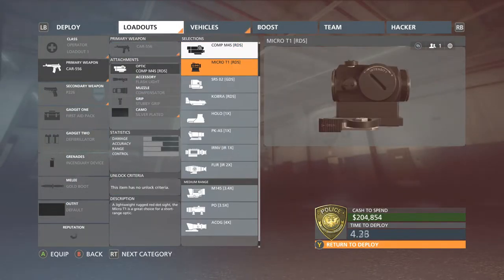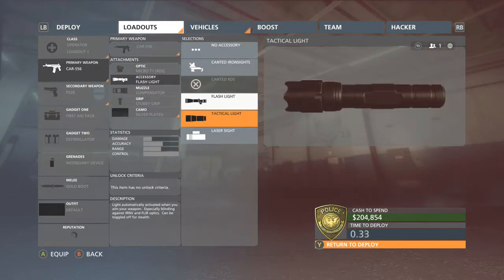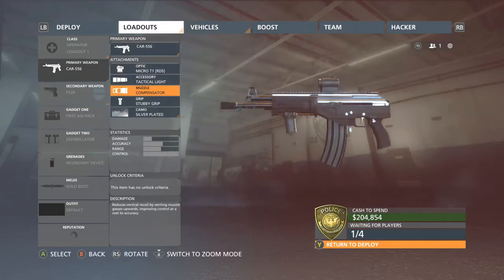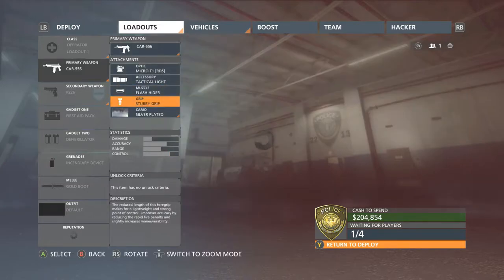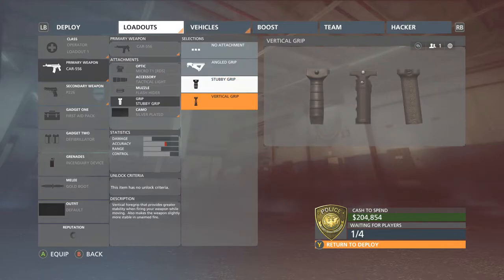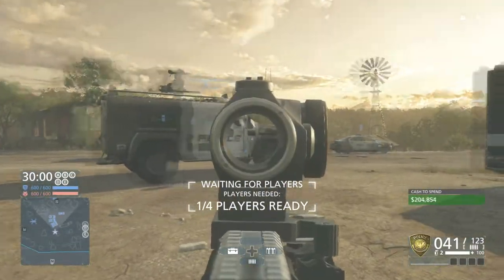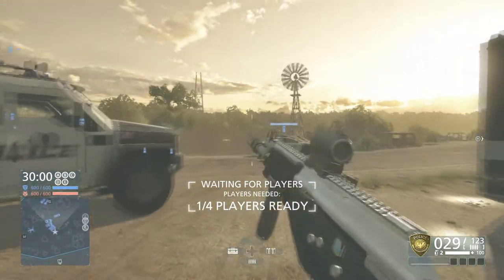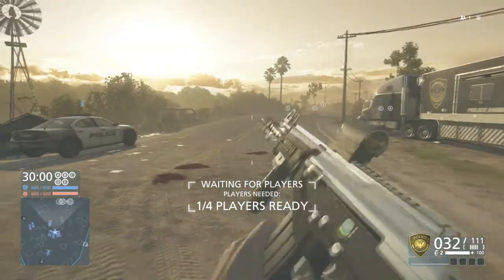We're going to go to the Micro T1 red dot sight. We still cannot put on the canted red dot sight. The tactical light of course only comes on when you aim down sights. We'll slap on the flash hider — it kills control but gives better accuracy. The vertical grip once again hurts accuracy and doesn't give you any positive stats. This is a pretty good scope, a little more closed in than the last one but looks nice.